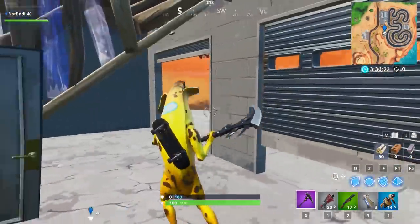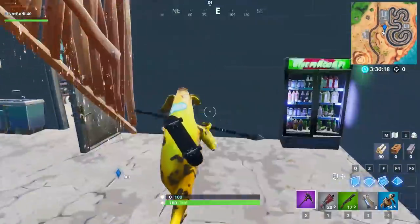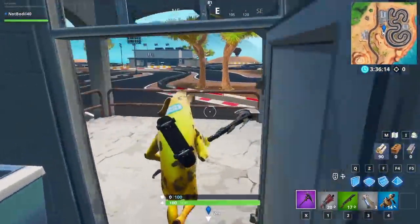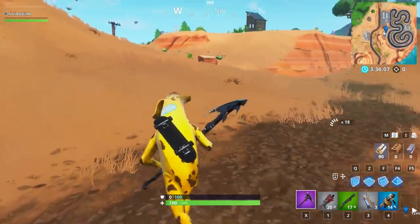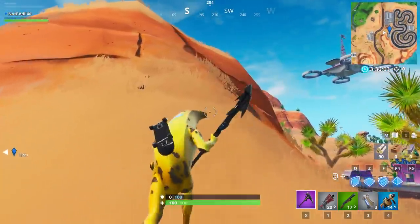You can also build inside of here. If you build, you'll destroy this building as well. You can't build right over here because of the attack shot, but make sure to use your builds. A lot of people will be camping in this location so it might be a little bit harder to collect. Anyways, that was number 77.